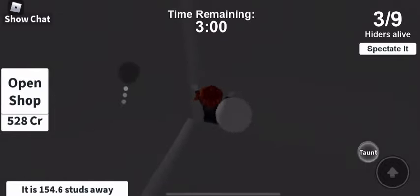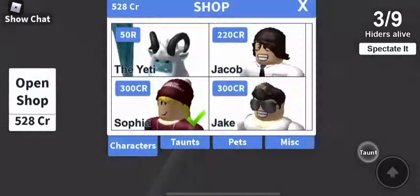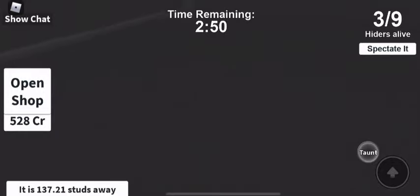Go against this wall - there's a little crack - and put on a freestyle dance. You gotta go in there and put on freestyle. Just make sure you have it equipped. Yeah, so it's equipped, so now when you click on the taunt it'll show the freestyle dance.